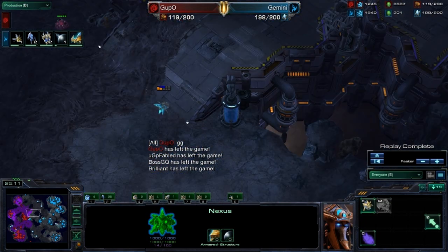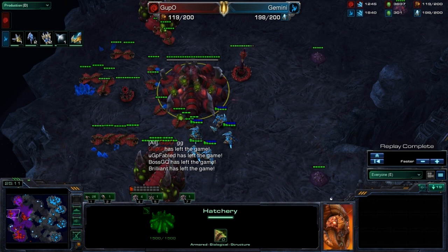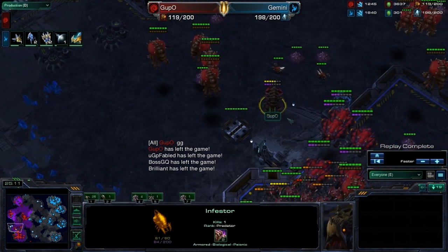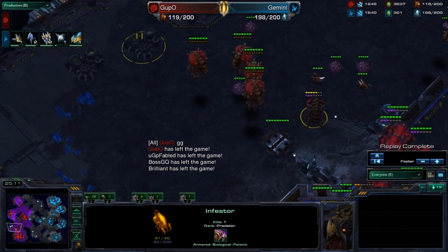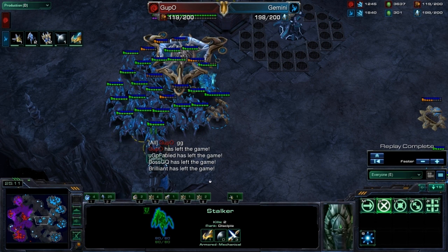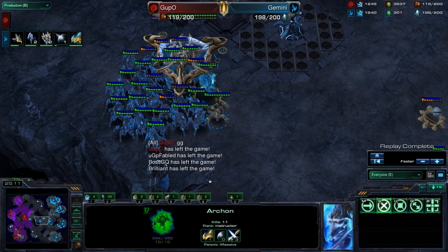Roach-Ling busts — you can easily scout that with the initial Stalker going around with the Watchtowers, checking when the third base goes up. If they don't have a third base by five minutes, expect some sort of two-base play. If you can get a scout onto the natural, that's even better. If you see double gas and Spinecrawlers up, that's pretty indicative of a two-base Muta play. If there's a random lot of Lings on the map and you haven't done anything with your Stalker yet, that can be indicative of a Roach-Ling all-in or Baneling bust. If he has Ling speed up really early when your Stalker is going around, that's a big sign of early aggression — because you don't get speed that early on a normal three-base build.